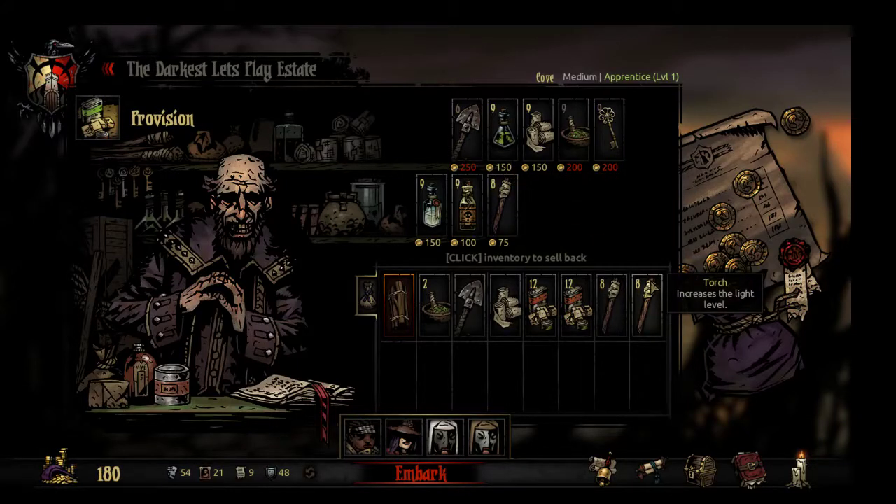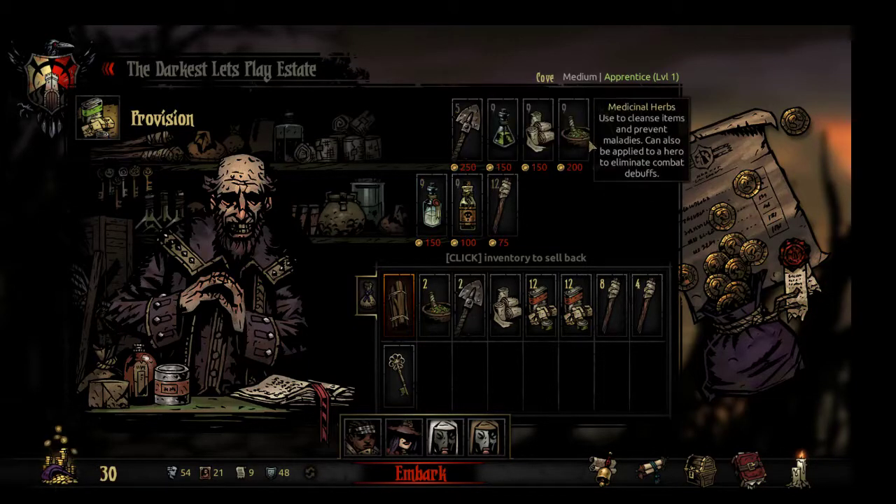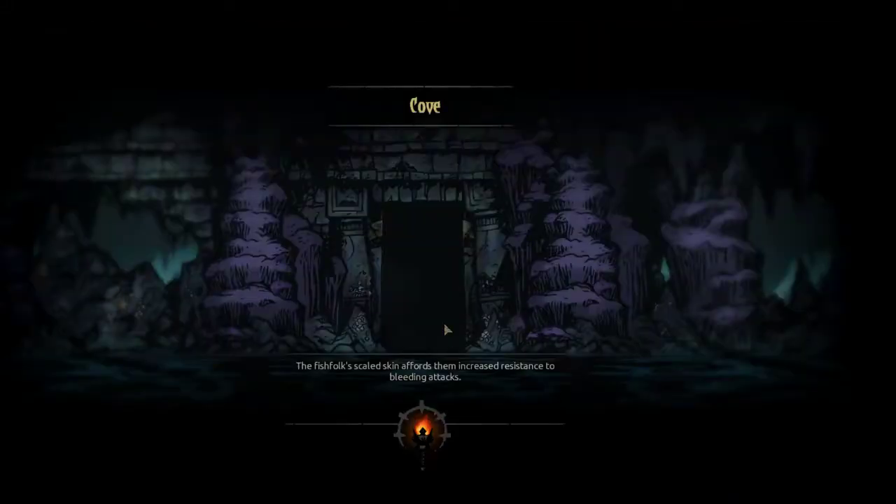Food, light — probably don't really need that much, it's only a medium. Key, shovel — and I guess that's all I'm taking because I'm pretty much broke. So I guess we'll have to go with the slightly lightly provisioned version. I should probably just make this an actual cash run at some point, but anyway.